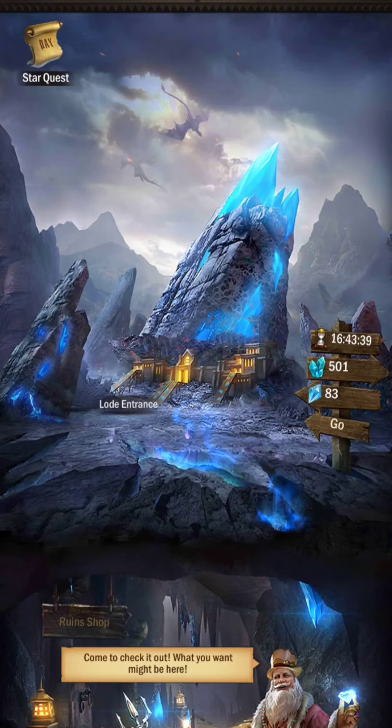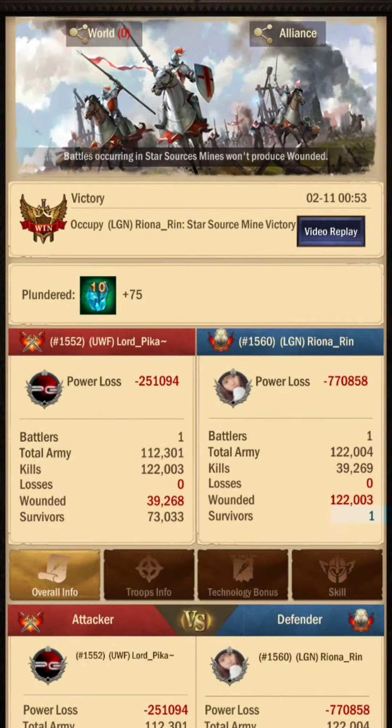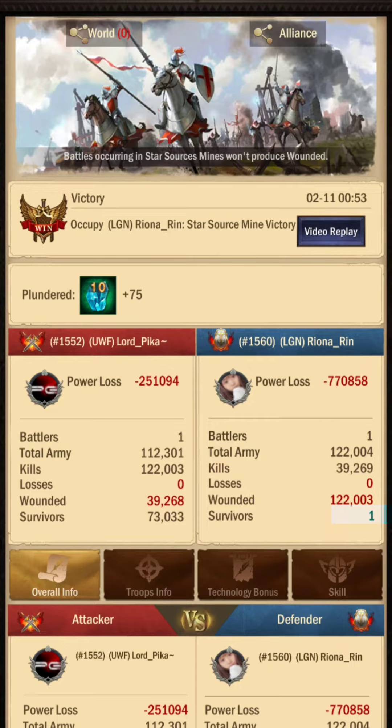However, star mine battles are an exception. If you lose the battle, nobody will survive the star mine battle. Here, one stands in for the beast. Therefore, normal attack damage in a star mine battle equals kills.